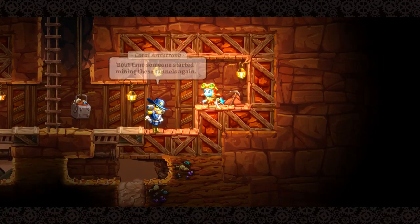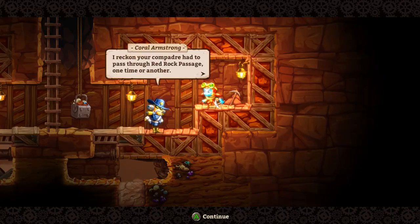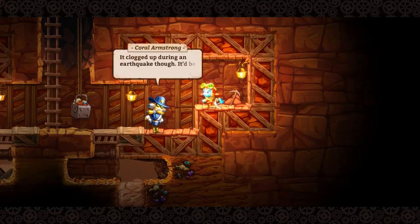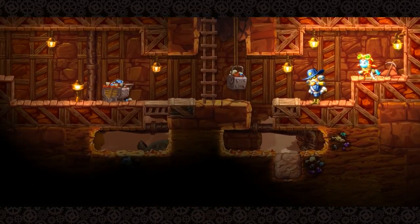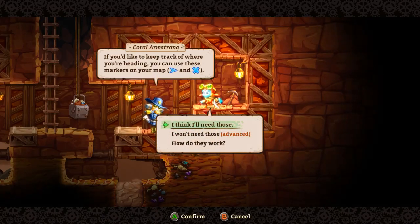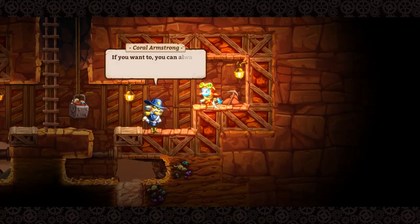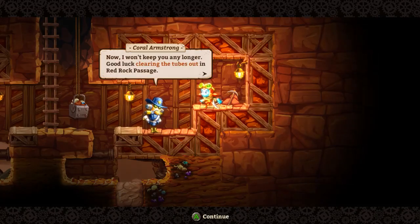About time someone started mining these tunnels again. Frank, finally - I'm on the right track to find Rusty. I reckon your compadre had to pass through Red Rock Passage one time or another. Normally you could use the pneumatic tube system to get there and back, but it clogged up during an earthquake. It'd be smart to clear it out first. Now how about I just open these hatches and let you down there? And now the real game begins - you're about to explore a large and hazardous world. You can use markers on your map, and toggle them on and off at the workbench up in town. Good luck clearing out the tubes in Red Rock Passage.